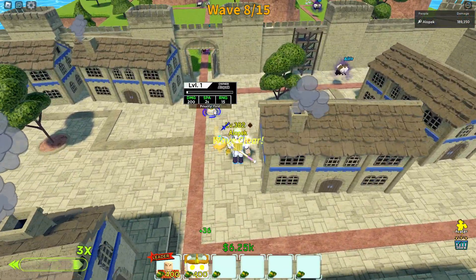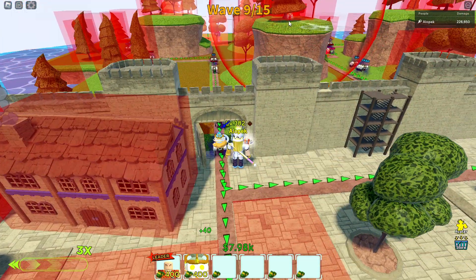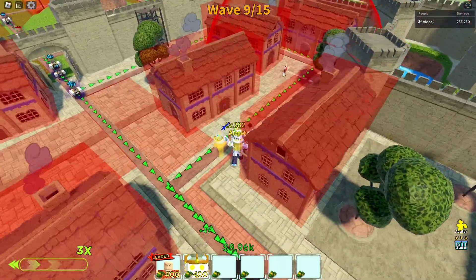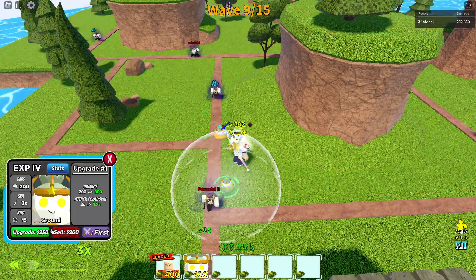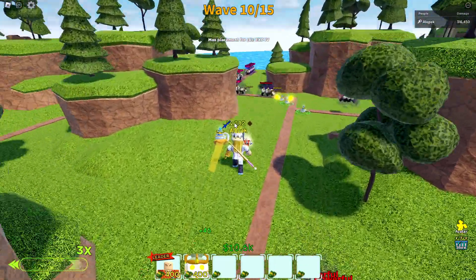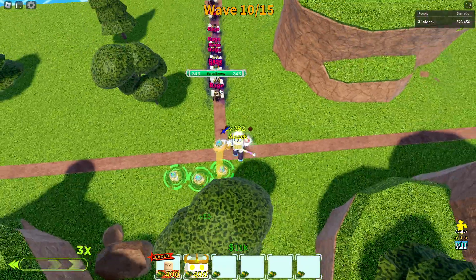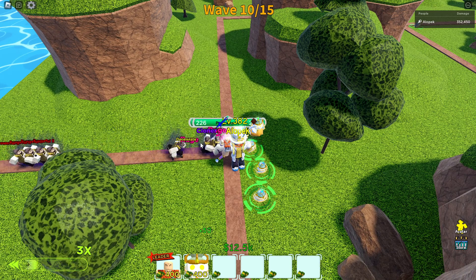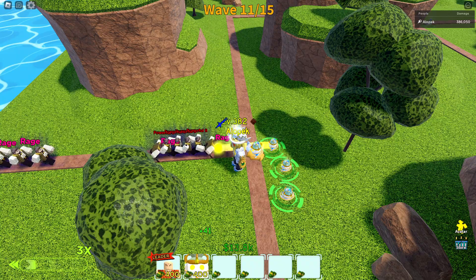That should handle all the air units. We're already on wave eight — this is very easy. The hardest part is just waiting for airs to go to the back to kill them. There's literally no other places to put air units, it has to be a bug. These powerful units are fast! Wave ten, so far so easy.